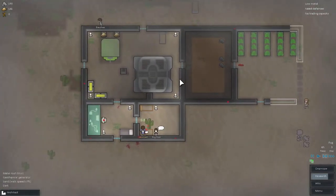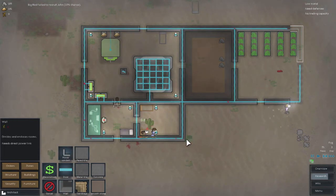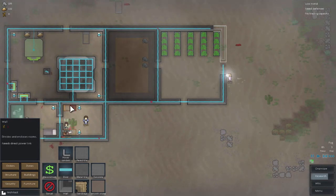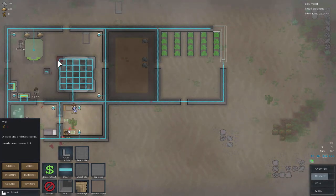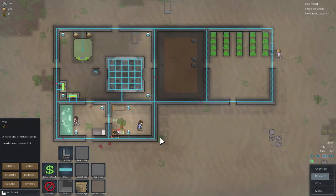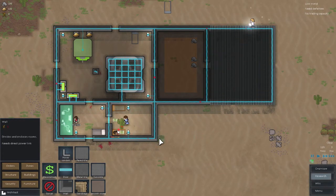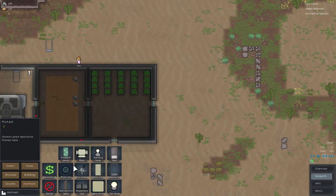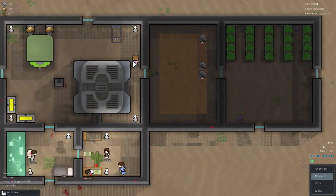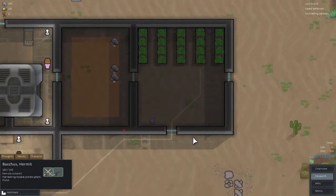I think I actually should make a new specific prisoner room so I could have a place to start putting prisoners when I don't want them in this room anymore, which will actually be very soon. Because we don't have quite enough food that I would feel very comfortable with selling a lot. We actually have to put down some sun lamps - I completely forgot about that. Put one right there, one right there, and let's prioritize getting those built because we want our food to keep on growing.